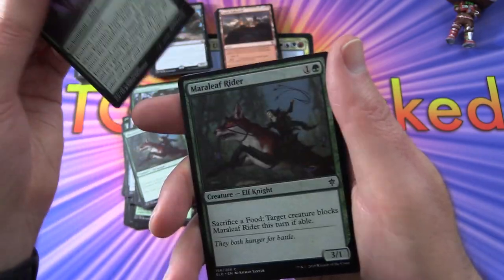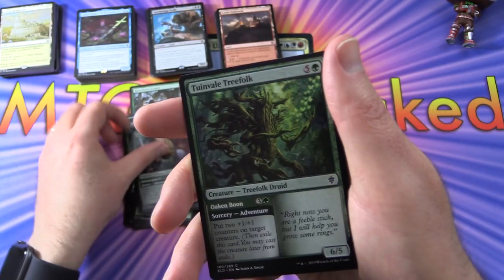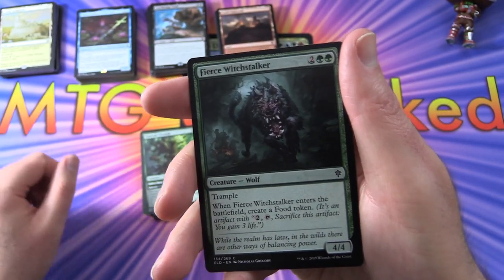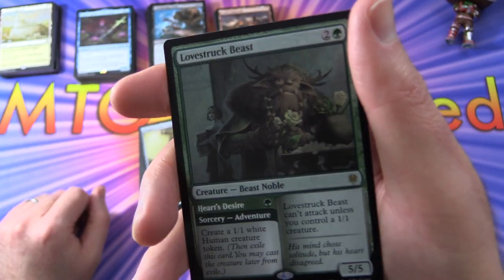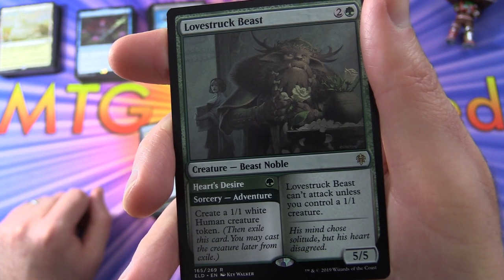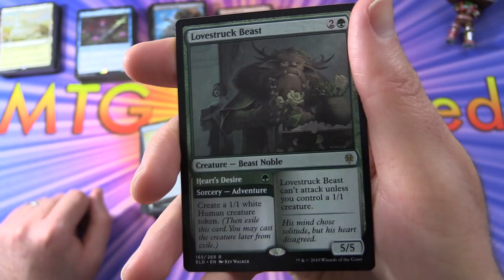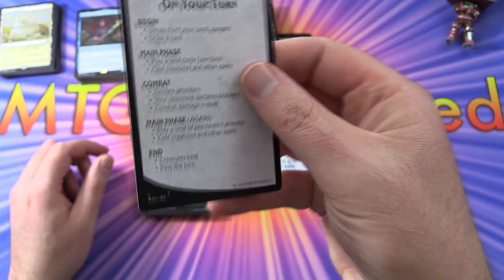Marrelief Rider. Kenrith's Transformation. Another Rider. Flaxen Intruder. And it looks like you're not going to get the showcase art in these — just the regular art, and if you see otherwise leave a note in the comments. Fierce Witch Stalker. Prophet of the Peak. And the rare is Lovestruck Beast — Creature Beast Noble, 5/5 for 3. It has the Heart's Desire Green Sorcerer Adventure: create a 1/1 white human creature token. And when he's a creature, Lovestruck Beast can't attack unless you control a 1/1 creature. Nice synergy between the two parts of the card there. And the tip card.